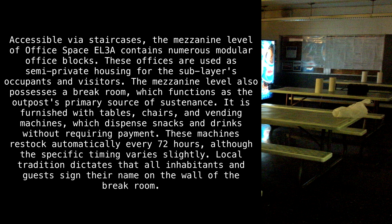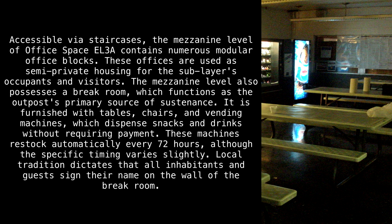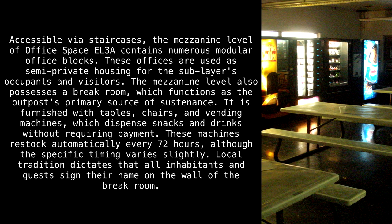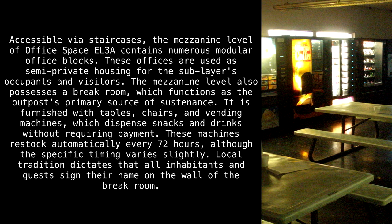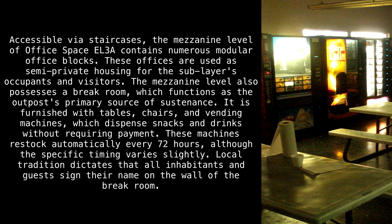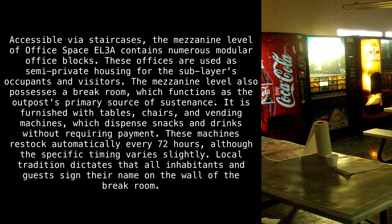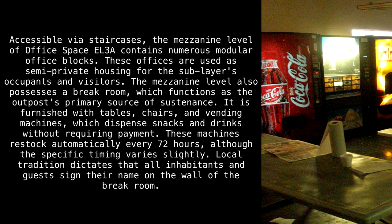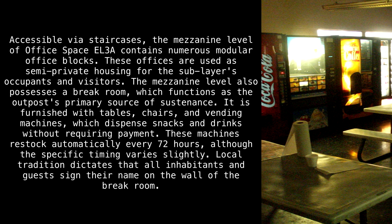The mezzanine level also possesses a break room, which functions as the outpost's primary source of sustenance. It is furnished with tables, chairs, and vending machines which dispense snacks and drinks without requiring payment. These machines restock automatically every 72 hours, although the specific timing varies slightly. Local tradition dictates that all inhabitants sign their name on the wall of the break room.